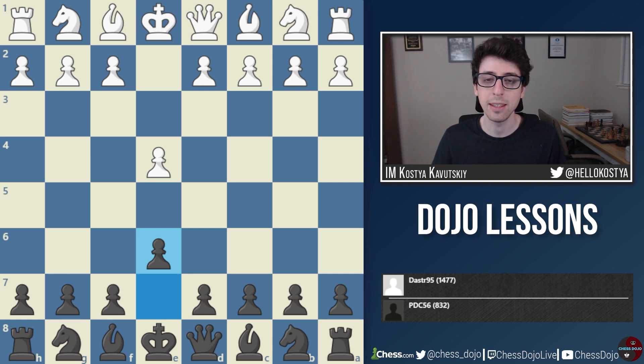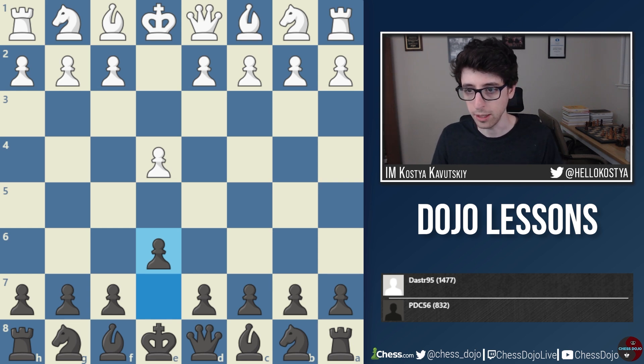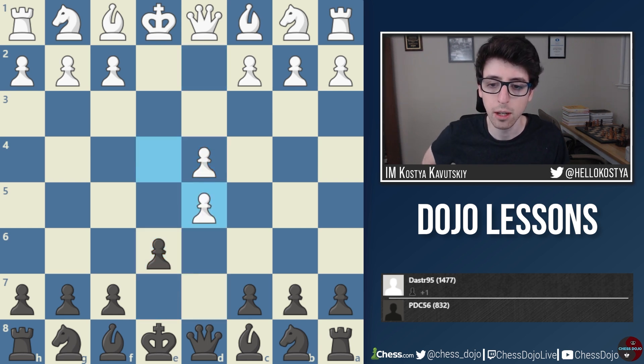Hey folks, in this video I'm going to be analyzing another game submitted via our Patreon page. In this game we're actually going to see both players making certain mistakes when it comes to the pawn structure, and it'll give us a chance to talk about how to make decisions as it relates to the structure on the board. This was a classical game submitted by PDC56 who offered some notes playing black. The time control was 60 plus 30, played on chess.com. In the game we get e4 e6 — the French defense — d4 d5, and white decides to take with the exchange French.